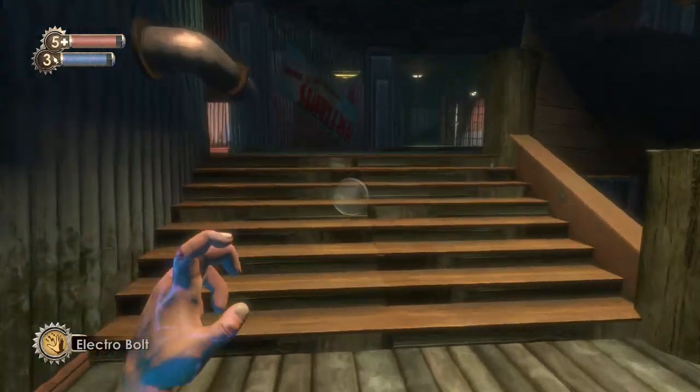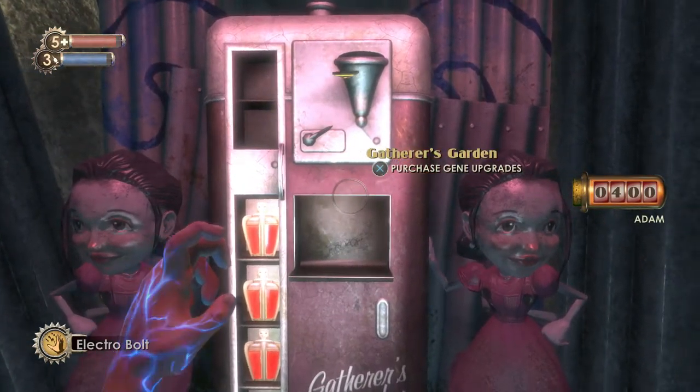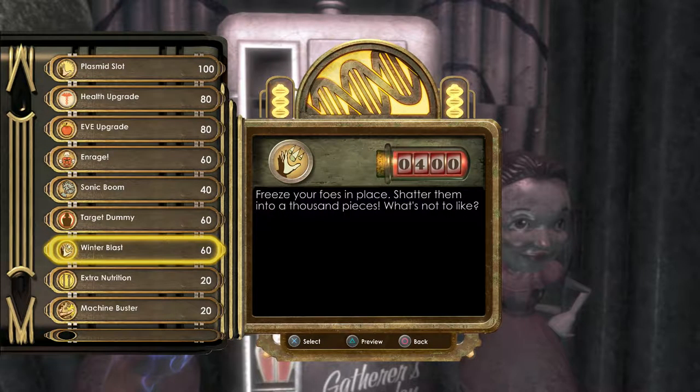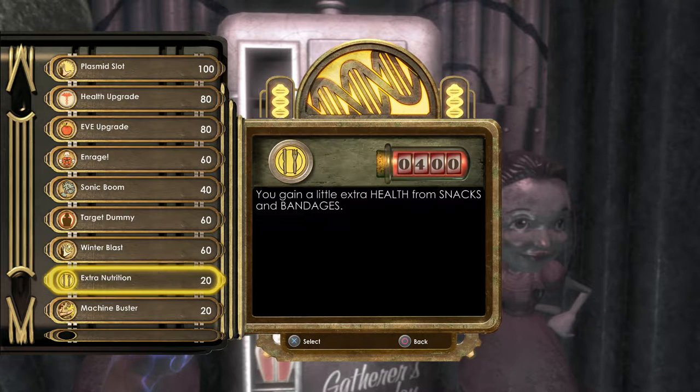We have a lot of ADAM and we haven't been spending it yet, especially since we got a few new goodies from the teddy bear we got from Tenenbaum and the Little Sisters. So now we have 400 ADAM. Something to note: if you harvest a Little Sister instead of rescuing it, you get double the amount of ADAM — 160 instead of 80. Since you need to rescue three Little Sisters to get a teddy bear and you only get 200 ADAM in return, you lose about 40 ADAM going for rescuing instead of harvesting. But if you go the harvesting route, you don't get the extra plasmids and tonics you receive from the teddy bears. So as you can see, the inventory of the Gatherer's Garden has improved, with a lot more extra plasmids added and two more tonics.